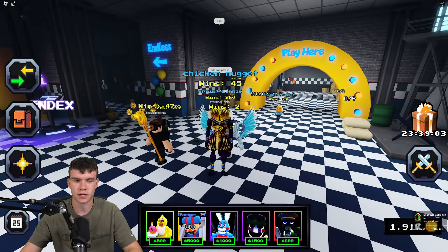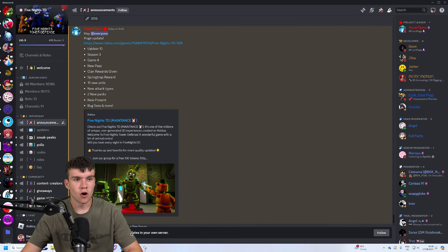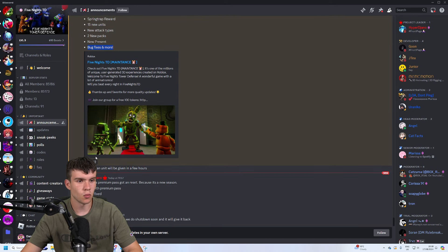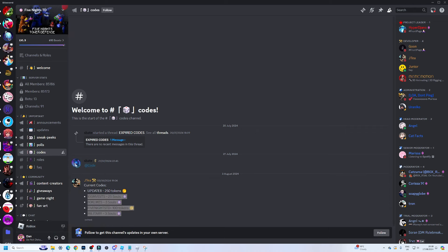Let me get the update log on screen. Here we go — Update 10, Season 3. We have Game 4, a new season pass, clan rewards with a Spring Trap reward, 50 new units, new attack types, two new packs, new presents, bug fixes, and more.